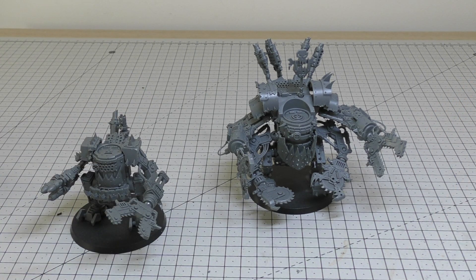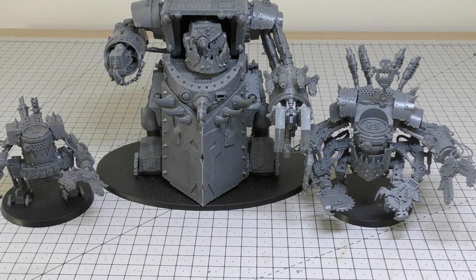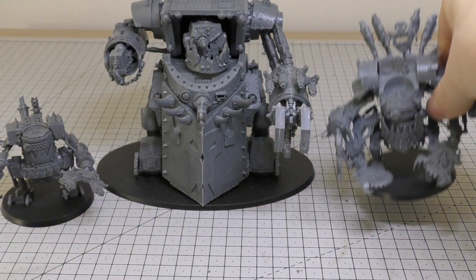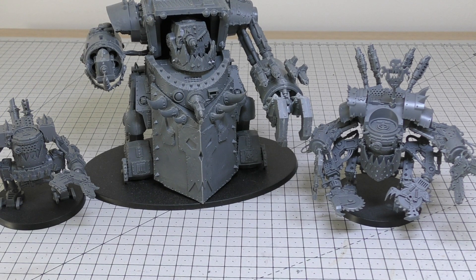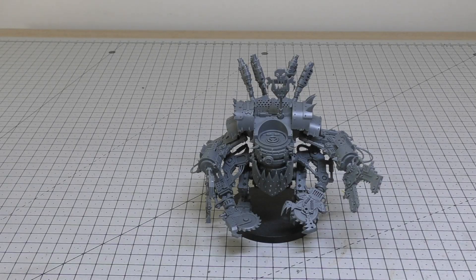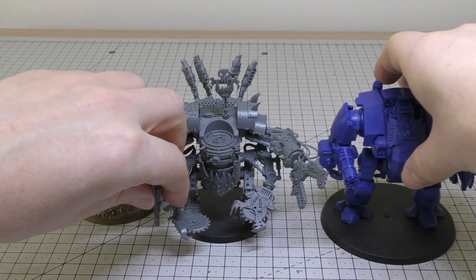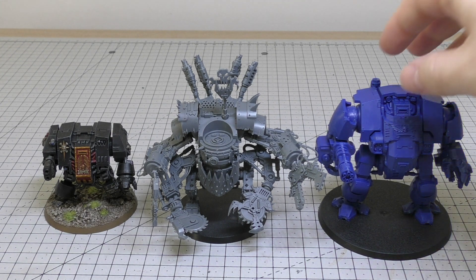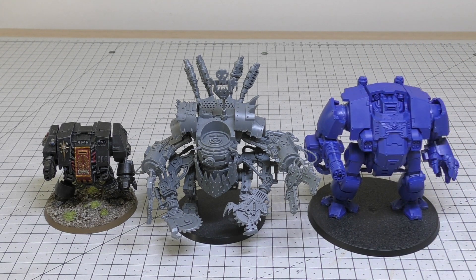You see Warbosses on bikes and in mega armour — I'd like to see Games Workshop take them to the next level and put them in the big machine contraptions. Here's a size comparison next to the Morkanaut, which is a fair bit bigger — probably just under two times bigger than the Deff Dread, but with a lot of thickness and a much bigger base — that's an Imperial Knight base. And here are comparisons to a normal Space Marine Dreadnought and a Redemptor Primaris Dreadnought, which is a fair bit bigger.